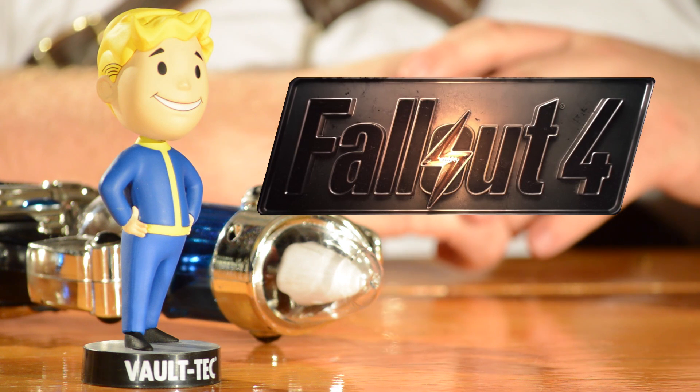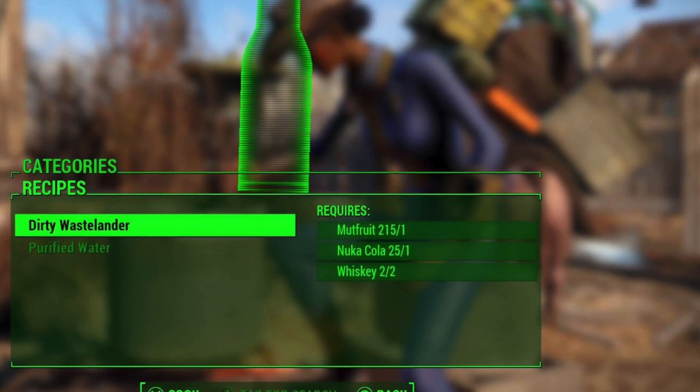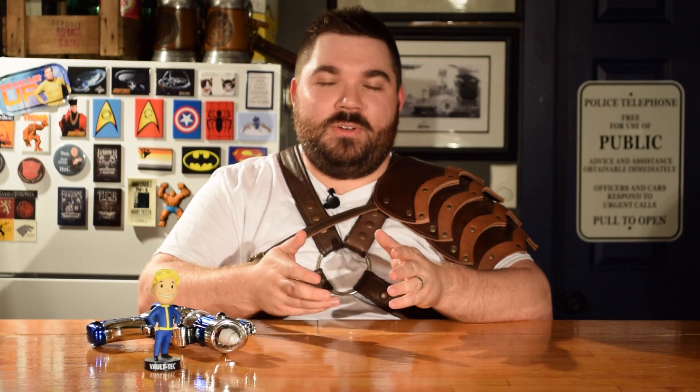Hello fellow Wasteland Wanderers and welcome to another episode of Cocktail Moment. My name is Matt and today's special cocktail comes from one of my favorite video games, Fallout 4. In the game the ingredients are whiskey, nuka-cola, and mute fruit — short for mutated fruit, because it's a post-apocalyptic wasteland. We're not going to use mutated fruit though; we're going to use real fruit, and it's still going to be delicious. So let's get started.